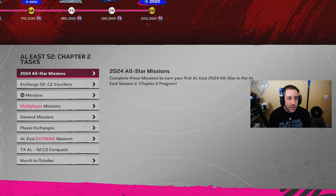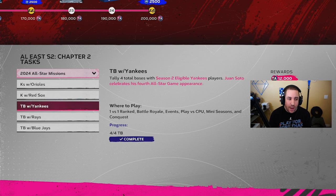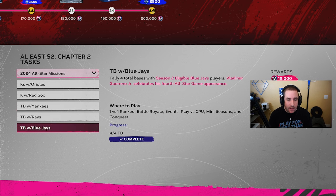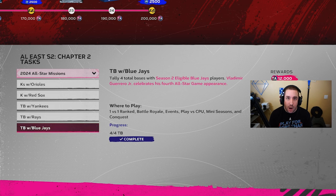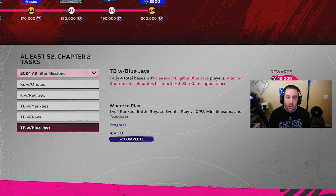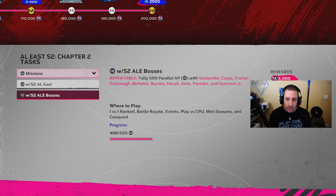Next, go to the very top where it says 2024 All-Star Missions and do these missions: four strikeouts with the Orioles for 12,000, one strikeout with a Red Sox player for 12,000, four total bases with Yankees for 12,000, one total base with the Rays for 12,000, and four total bases with the Blue Jays for 12,000. If you do all five for each division, you get your first boss. You can do these in one or two innings playing versus CPU — go in, get the required stats, and quit out anytime. For PXP missions you have to stay in for at least eight batters on offense.